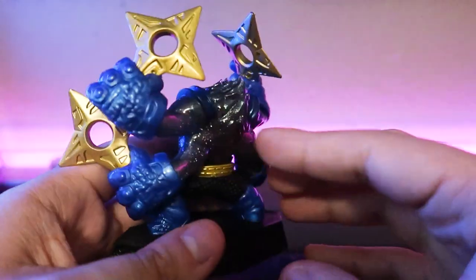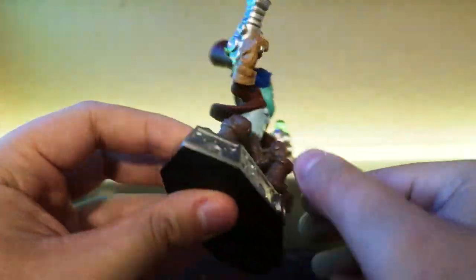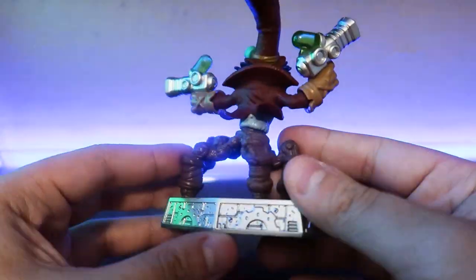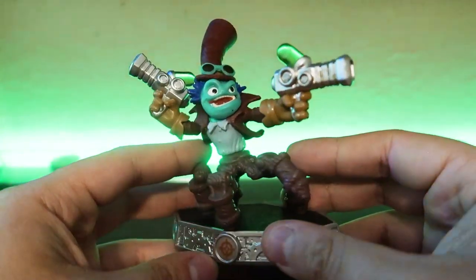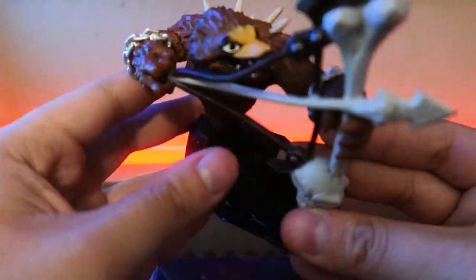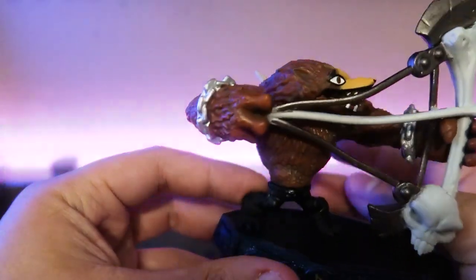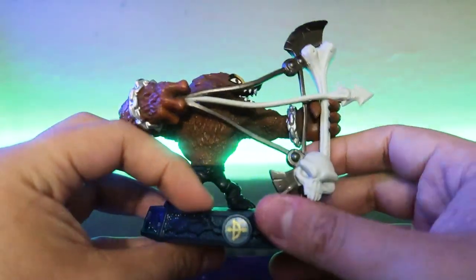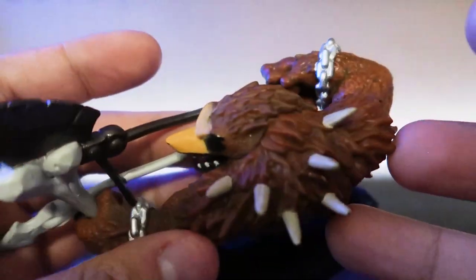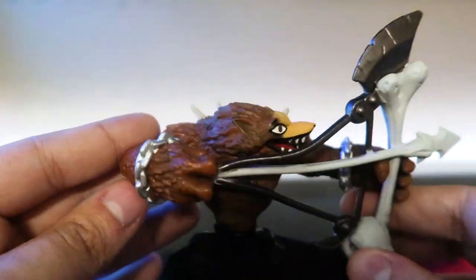Another one I did not have yet — Dr. Crankcase from the Tech element. I really wanted a different Tech Sensei because Neocortex is just terrible. And I did not have a Quick Shot Sensei yet, so this is pretty cool. Another Sensei I didn't have is Wolfgang — he looks a bit rough. Wait, his eye is actually just closed. I guess he just looks a lot different in person than he does in the game.